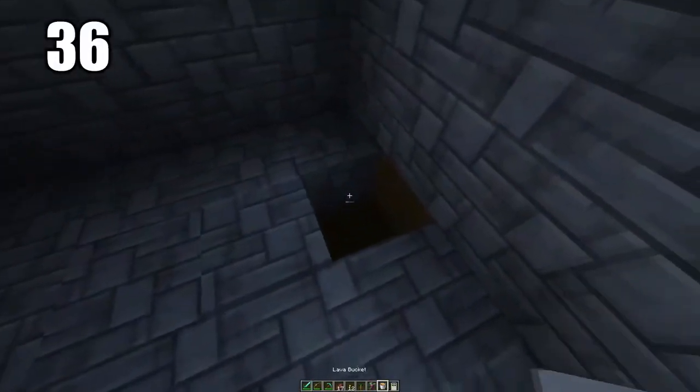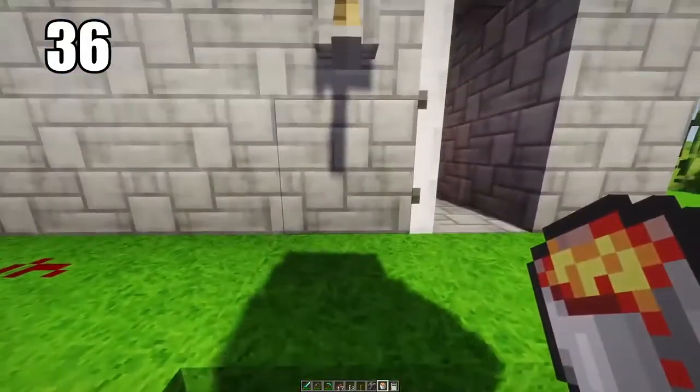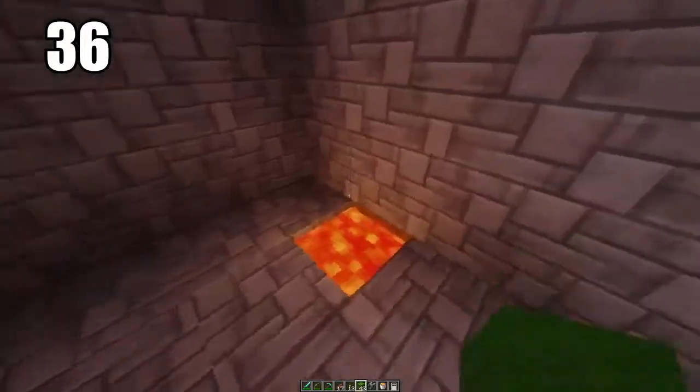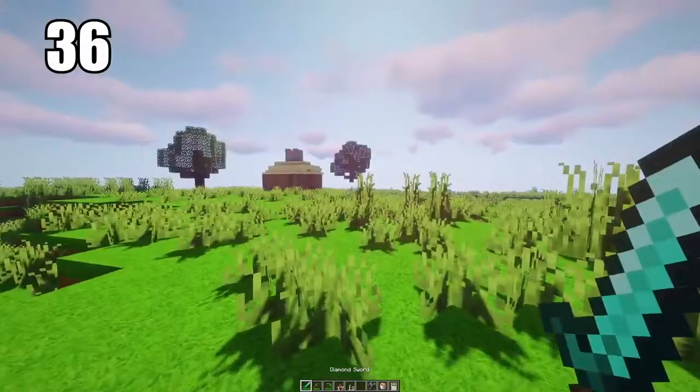Tip number 36 is going to be keeping a lava pit as sort of a garbage bin. Odds are when you've done enough survival, you have a lot of excess material that you can just throw away, and there's not really a clear place to do away with it. You might accidentally keep picking it back up and it gets annoying. So keep a lava pit somewhere safe — obviously not by any wood as it'll catch on fire — but if you keep it around some stone, you can just use this as a trash can to throw all your excess materials away.